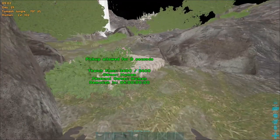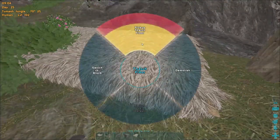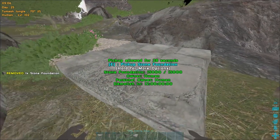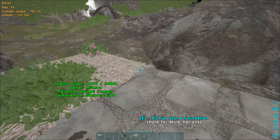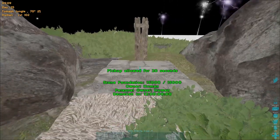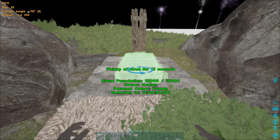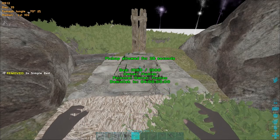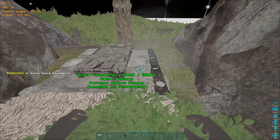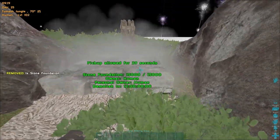Now get your third lowered foundation and sneak it over to the original location. We want this to be our stone foundation, our final foundation — you can use metal, tech, whatever you want. I prefer to use stone because it's low-key; people tend to ignore it, especially if it's just a foundation. Now we can place our beds here and place our fence foundation to mark off the auto decay timer, then place our last foundation over the top.